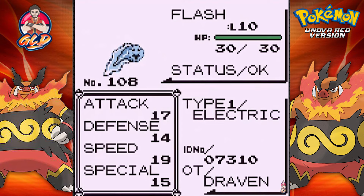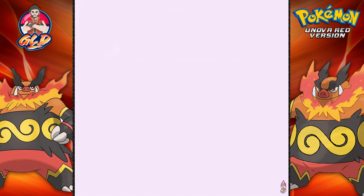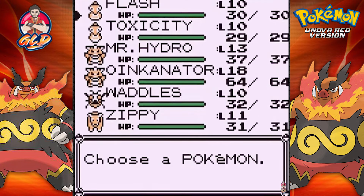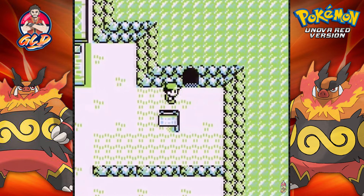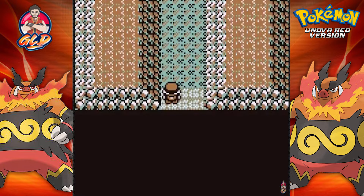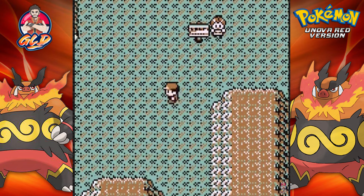What's up guys, it's me your badass host Traven, and welcome to another episode of our Pokemon Unova Red walkthrough. In our last episode we went through round 3 and got our butts kicked a lot. We finally got to the Pokemon Center and off screen we did a little bit of training. We got ourselves Flash the Tynemo and grew it to level 10 so it can learn Bind, which is still a good move to have other than Tackle.